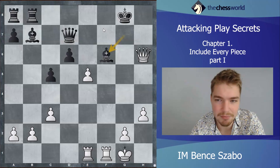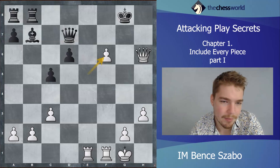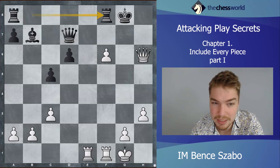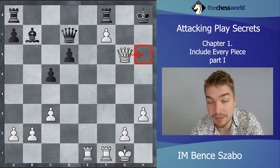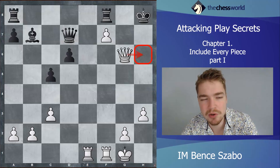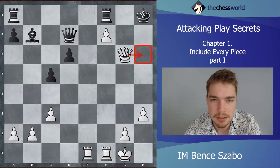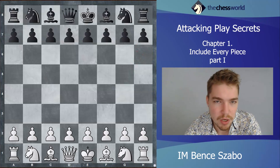If Black takes on f6, rook e7 decides the game. f7 is also a big problem. Rook f8 perhaps, but rook e7 would immediately win, or queen g6 — a checkmate. White wins regardless. A beautiful game — we went into great detail here. Let's move on to the next game.